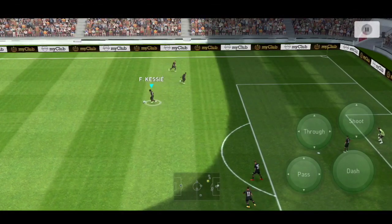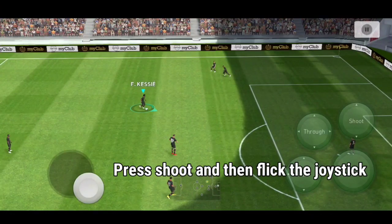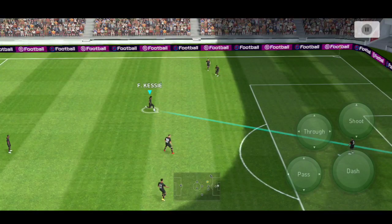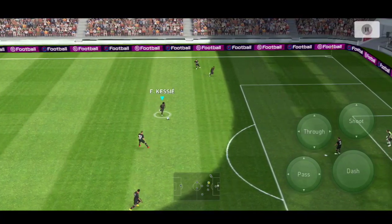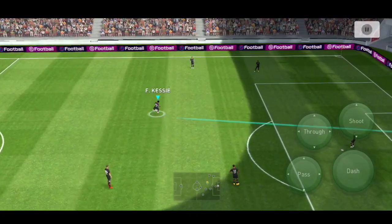The fake shot actually has two variations. The first is a normal fake shot — you press the shoot button, or double tap if you're using advanced controls, and flick the joystick into a direction, and you exit to that direction. The other variation is the fake shot stop, where you press shoot and just tap the joystick area — the player instantly stops and you can now dribble in the other direction.